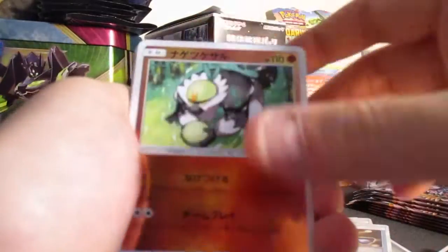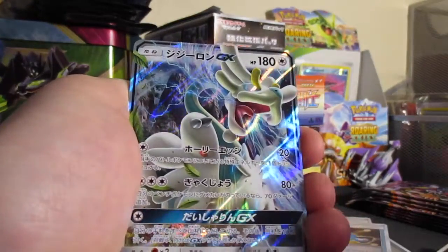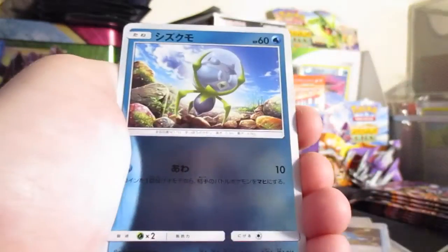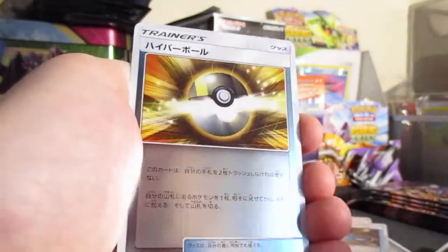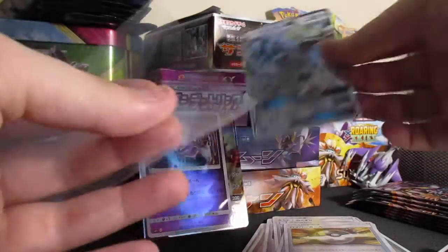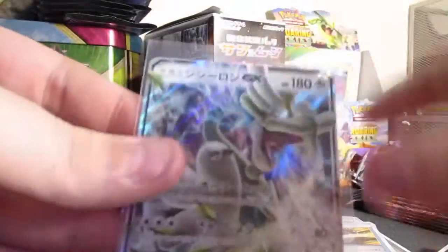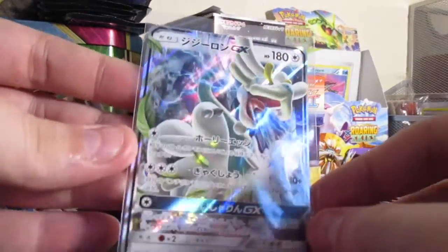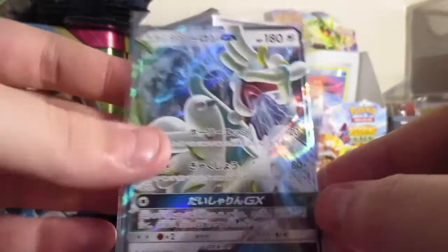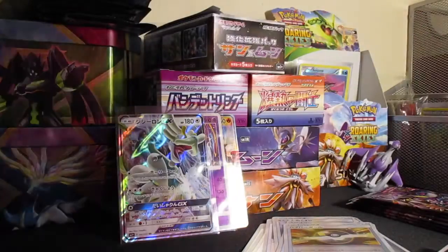Hopefully that's not us. Simipour, Marowak, Sudowoodo, Drampa GX — awesome! Lurantis, Dartrix, Ultra Ball. So yeah, let's leave this one up. Awesome, this is one of the new GX cards. I already got this one but very cool — this one's actually worth a good amount too. A lot of the pulls in this set are worth a lot for some reason, just because it's like a premium set.